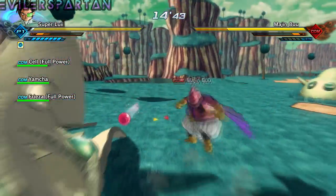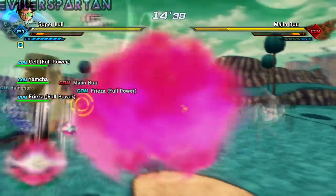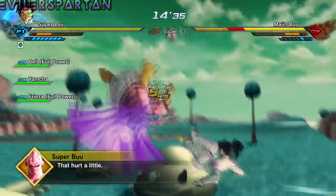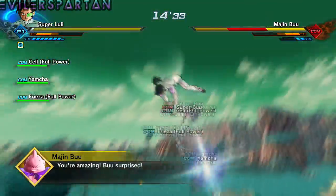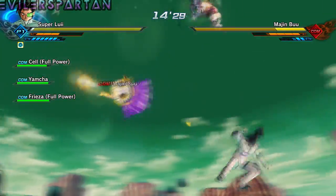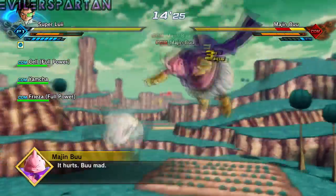I hate this move so bad. Right now we're fighting Majin Buu and Super Buu — after you defeat these two guys, then Kid Buu will appear.